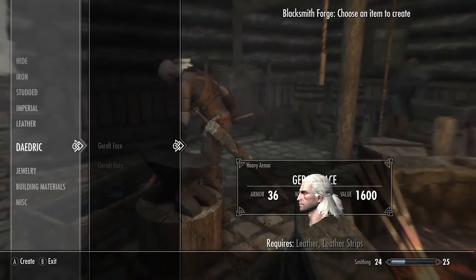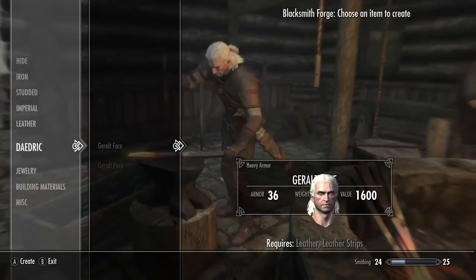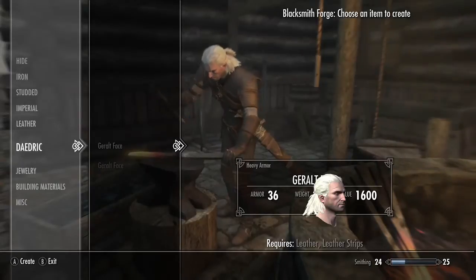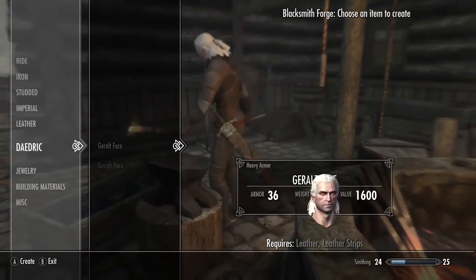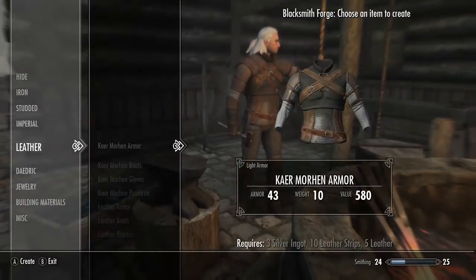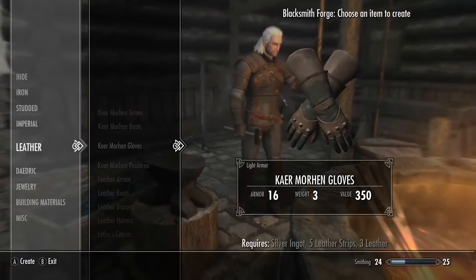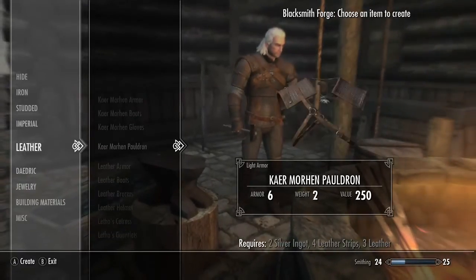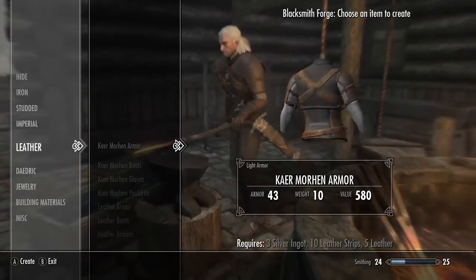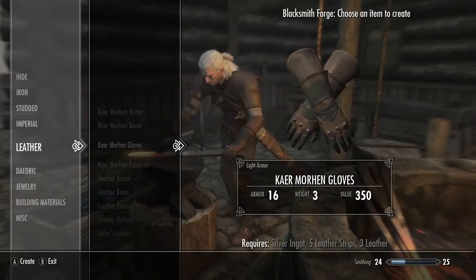You're going to need leather and leather strips to craft the helmet or the face. By the way, if you remove this helmet — the face helmet — you'll just go back to having a normal face. I'm an orc under here. They somehow fit an orc's ugly massive face underneath this very fine and pristine Geralt helmet. You go into leather for the armor — you can see the Caermorhen armor, boots, gloves, and pauldron. You can actually wear it without the pauldron as well; it just won't look quite as cool.